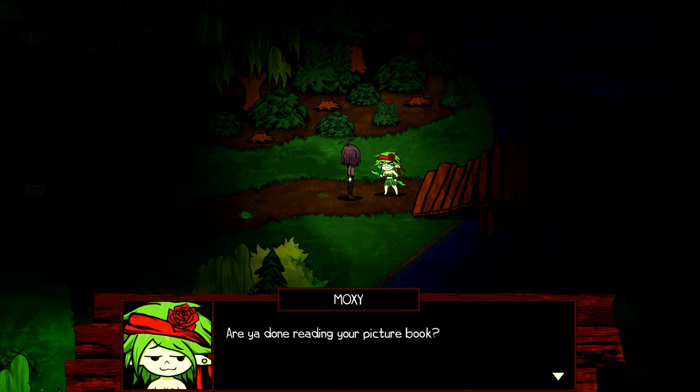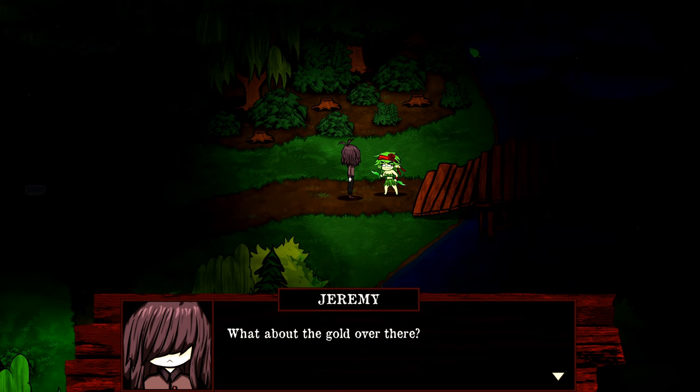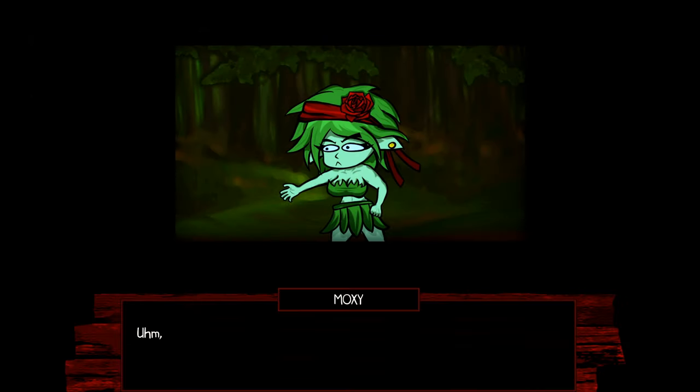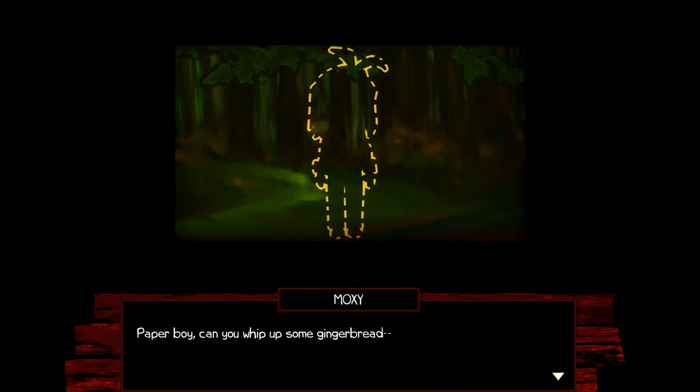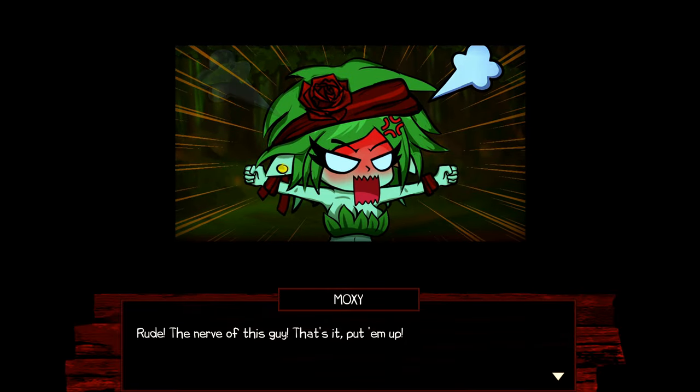When a gem stack value reaches zero, it is shattered and the unit is knocked out. When healing, make sure to aim for the first shattered gem stacks, otherwise your heal won't work. There are four types of status effects: damage over time, heal over time, buff, and debuff. Buff increases your damage and reduces incoming damage of that color; debuff does the opposite. Status effect values can stack and are permanent until removed. The courage removes positive states from enemies; the spell removes negative states from allies. Are you done reading your picture book?